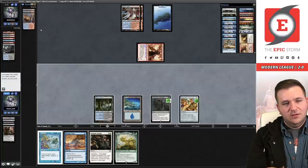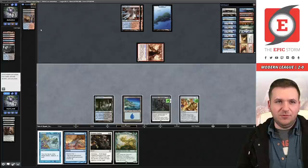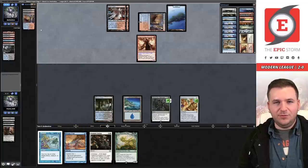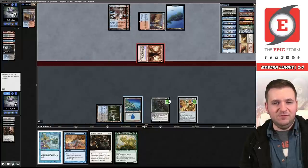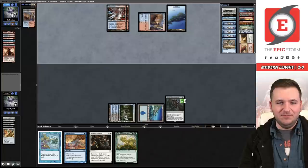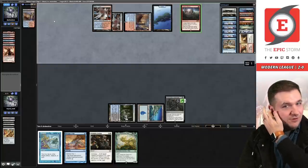There's no point in just giving them a Wish Claw and passing — after that, you gave them a tutor for Soul Guide Lantern or Murktide while you got a land with no payoffs. We actually just need a white source to answer the Unholy Heat threat, or Lotus Field itself since it taps for white. But if their last card is a counterspell we're just dead. Let's hope to get lucky. They hit Murktide runner-runner — I was hoping it was a land or burn spell — they were just dead otherwise.